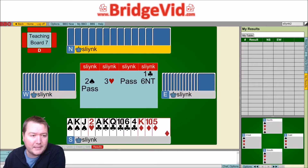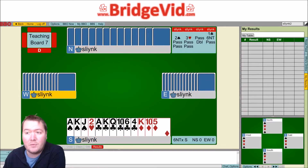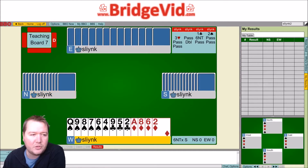This went pass-pass-pass at my table, but at another table they had a slightly different auction to six-no-trumps — they opened two clubs and so forth, but there was a double. So what is a double in this instance? This might be even without their partner bidding two spades. First of all, we'll jump over and look at the person on lead — what's their hand and what should they lead?